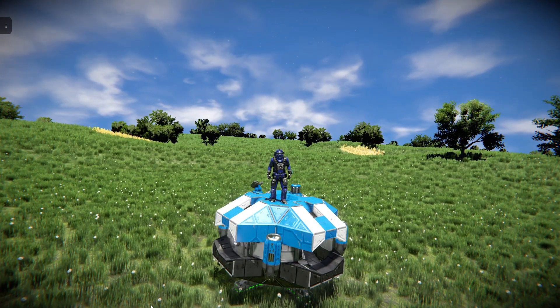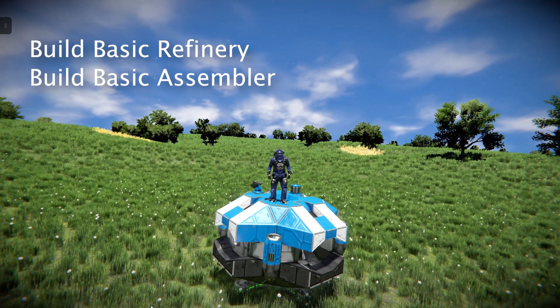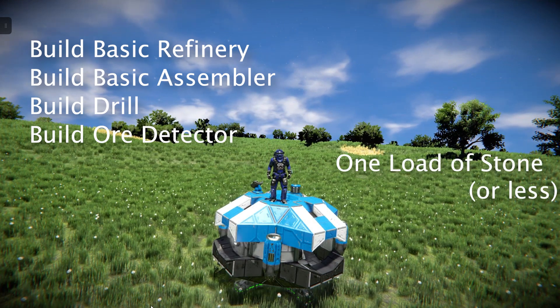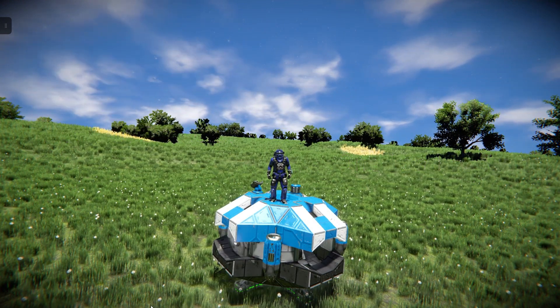Don't get me wrong, the Planetary Lander is a very efficient design and more than adequate as an emergency landing craft, but it is missing some comforts that would bootstrap getting started on a planet. With that out of the way, let's review our objectives one last time. Number one, build a basic refinery. Number two, build a basic assembler. Number three, build a drill. Number four, build an ore detector. Lastly, we're going to do this using no more than one backpack load of stone.